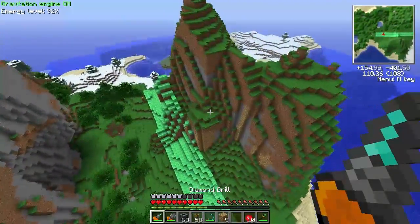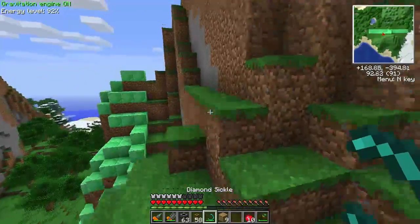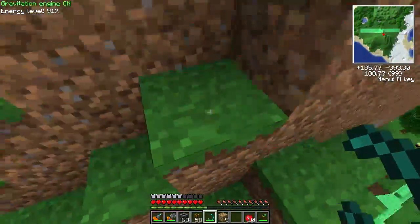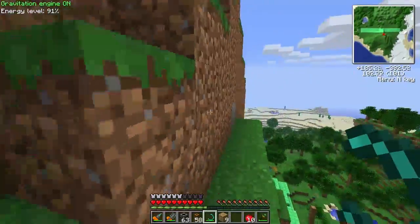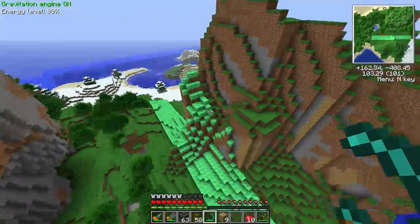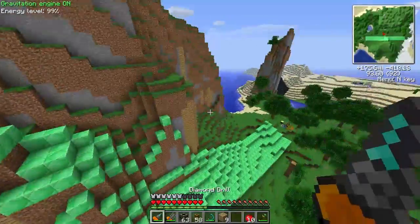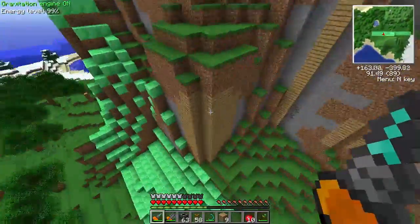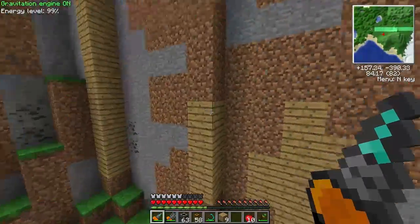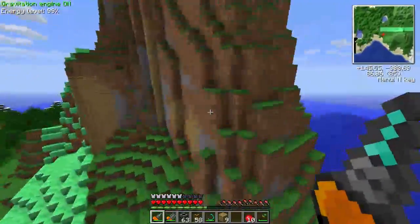The reason I couldn't do the trees is that there's a bug in ComputerCraft where the turtle can't compare leaf blocks, and so I couldn't detect if there was an actual tree there, or if it was running into leaf blocks, or if it was normal blocks. I was going to make it work with the trees, but it didn't in the end. And the other thing is I haven't been able to work out a way to make it work with overhangs. So what I've done is basically just covered up all the spots where there are overhangs — so that's the problem with this area.